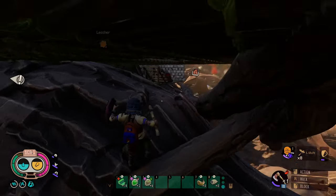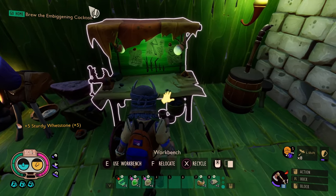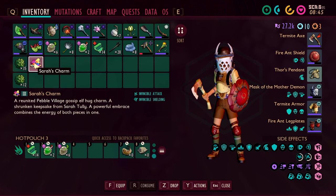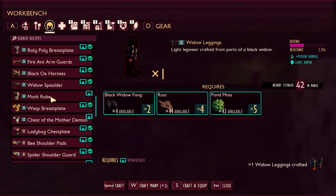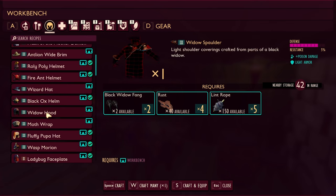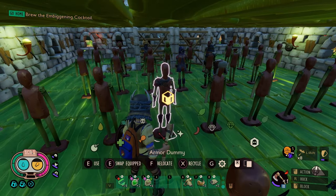Now we gotta craft all that stuff we couldn't craft before. Sour staff — we need sour globs, we'll get those cooking now. Forgot to get those sour lumps at the Muldork castle, but oh well. Sarah's charm — let's go! Got invincible attack and invincible shielding. Might put that one on, let's use that one for a while. And we can get the widow leggings — let's go! And then I think we can get the widow spaulder, but I need one more super spider venom. I'd rather just kill a black widow for it. We got the widow leggings and widow spaulder — let's go!